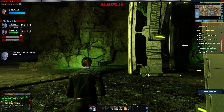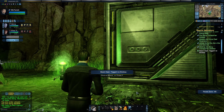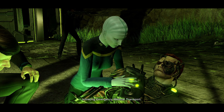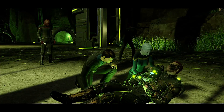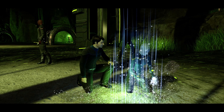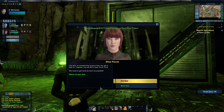Where did you guys go? You just ran. We have to help Captain Taggart — he's right here. Beam Captain Taggart to sickbay. Initiating emergency medical transport. Sickbay has received Captain Taggart — they are initiating emergency medical procedures. So we've rescued him. The ship is transporting anyone we can get a lock on, Captain, but we don't have much time. We need to get back as soon as possible. Beam out.